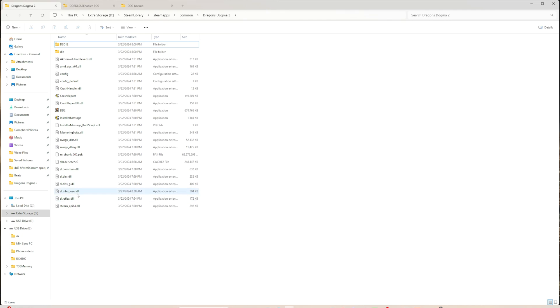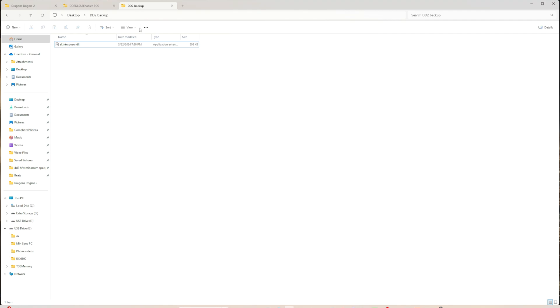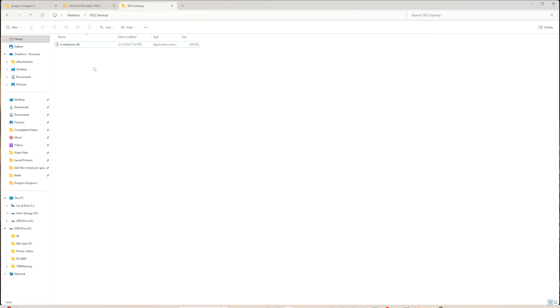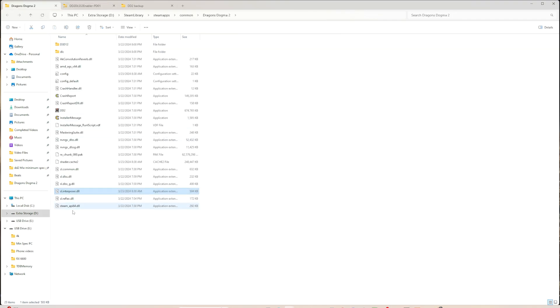Before you do that, you might want to make a backup of the current DLL. I created a DD2 backup folder on my desktop and copied the original one there. Then I took the DLL from the zip downloaded from PureDark's Patreon, pasted it into the Dragon's Dogma Steam folder, and overwrote it. Congratulations, you've installed the mod.